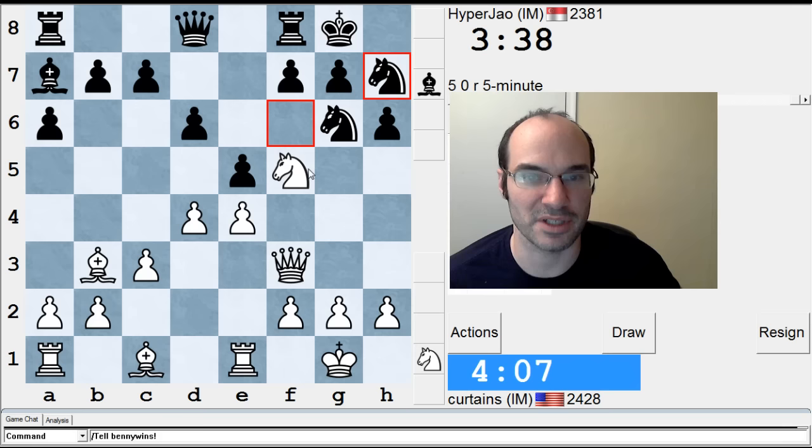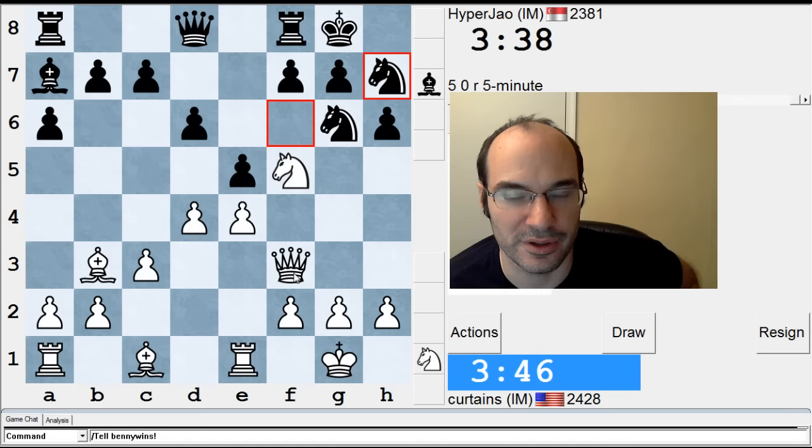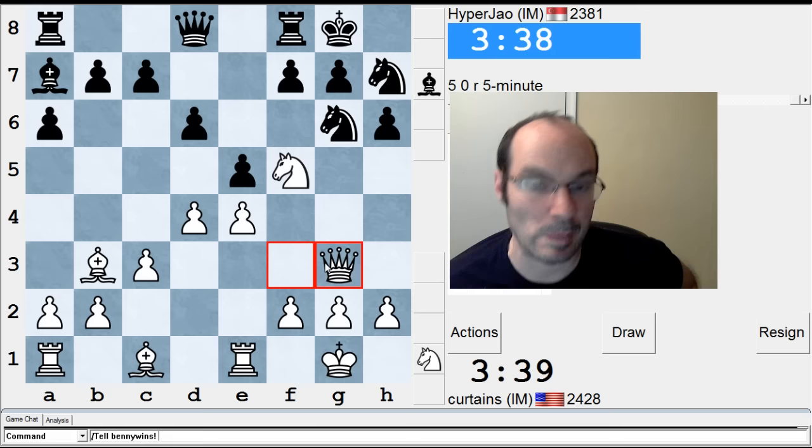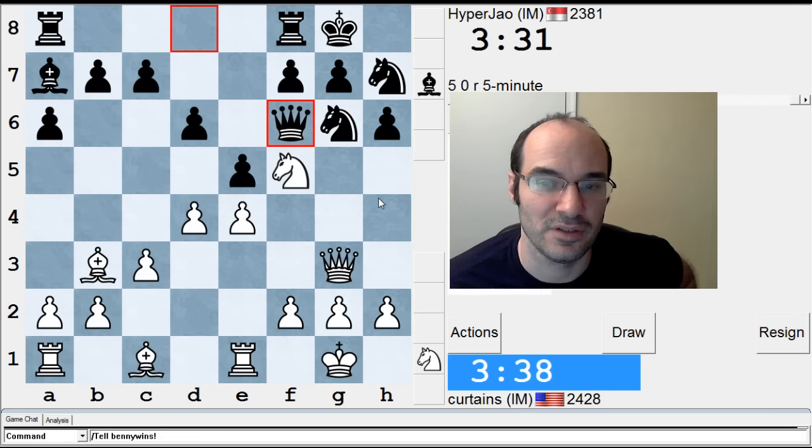I don't know if you guys can hear it — it's loud as hell. What the heck is she watching? Anyway, queen g4, queen f6, queen h5, queen g3 — which move? I guess g3 makes more sense somehow. Attacking his knight, he'll probably move it, go queen f6, and then maybe h4, king h8, h5, knight moves — everything's okay for him somehow.